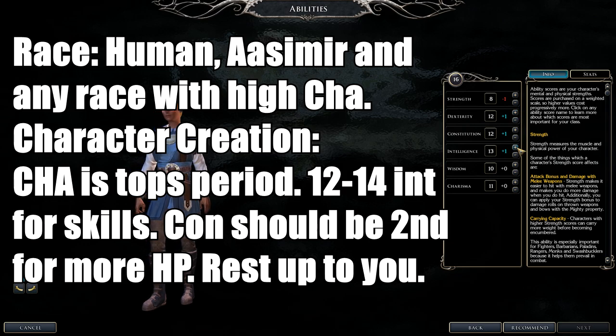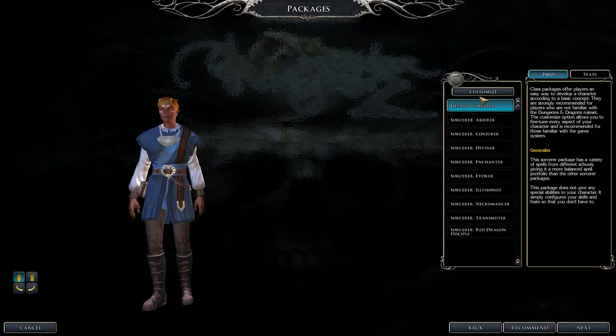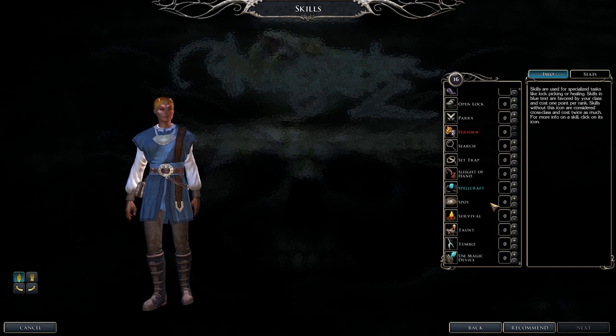Recommended races are Humans, Aasimars, or any race with high Charisma. For stats, max out Charisma as soon as possible. Intelligence to 14 for skills. Constitution should definitely be second for more hit points. Other stats are flexible.